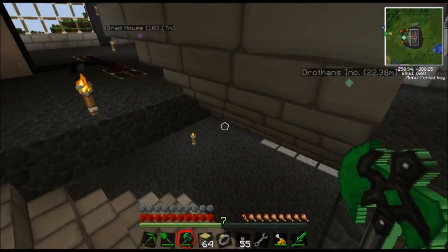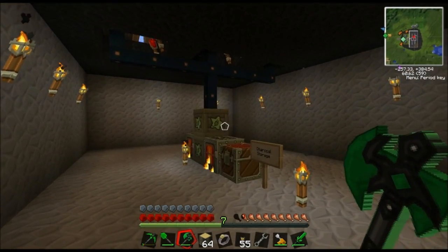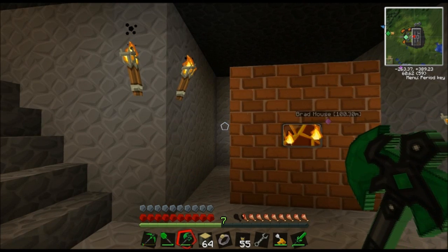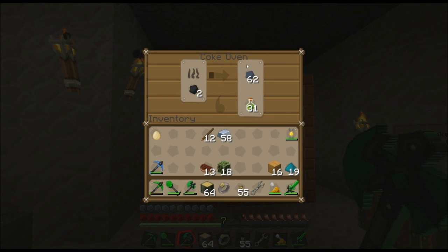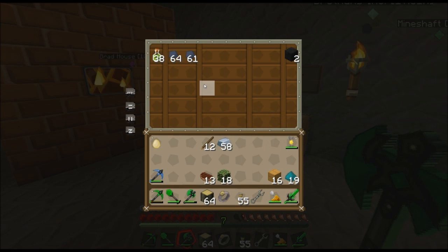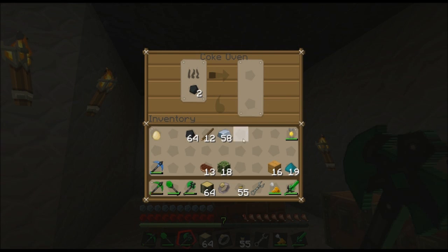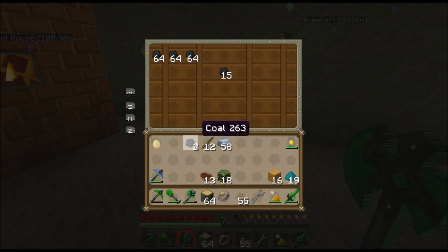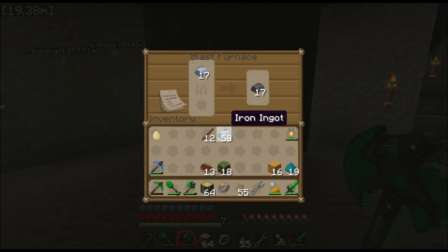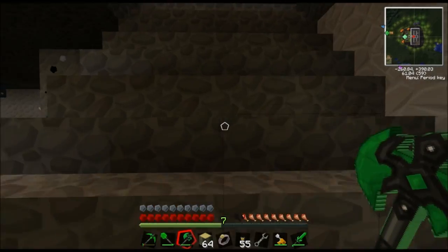If we go down to the basement, we can see all the changes down there. Railcraft uses a bunch of different stuff you wouldn't normally use. I built this coke oven - it turns coal into coal coke and creosote oil, and you use those two things to make Railcraft stuff. We'll take one out and put it in there so it'll keep working - I believe you have to be within about 100 yards of something for it to keep working. And here's our blast furnace - basically you turn iron into steel, and I think you use steel for Railcraft as well.